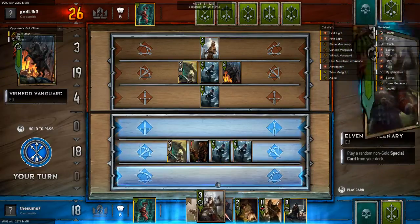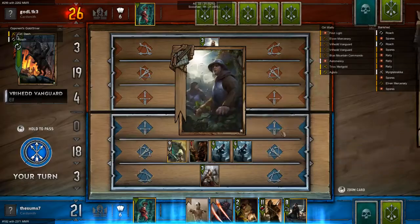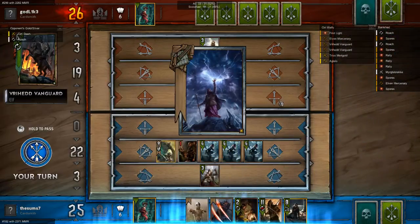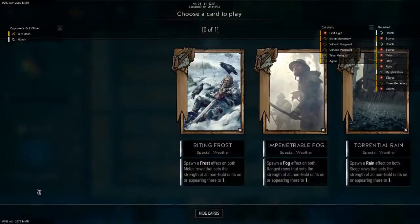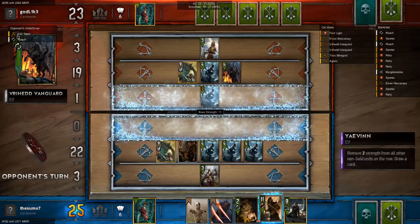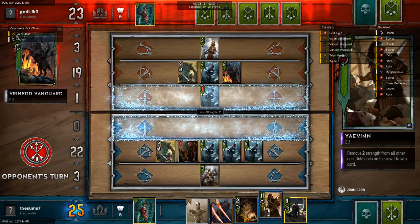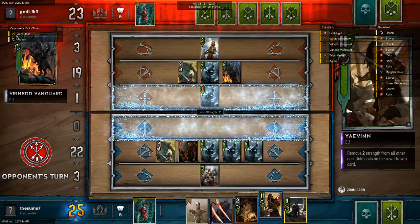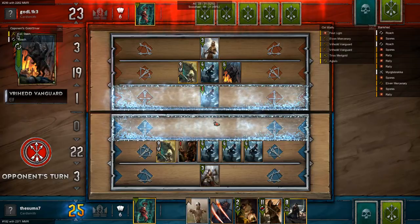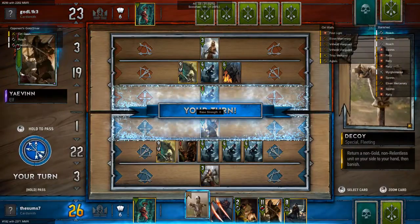We're gonna create a lane here for our all-important setup. So this lane would definitely be frost — we wanna do the frost here and set up for our Yavin. Let's see what he does here. He used that, so what do we do? We decoy.